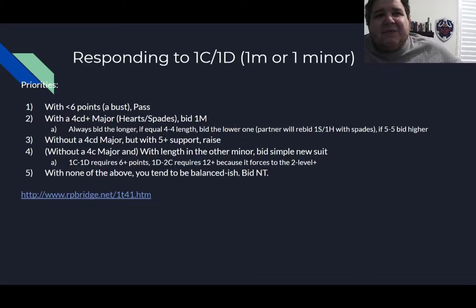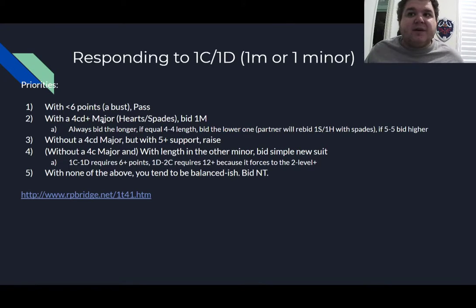If you can't raise partner and don't have a four-card suit of your own to introduce, you tend to bid one no-trump. This tends to show a pretty balanced hand without four hearts and without five-card support for partner. The one exception is over one diamond — you might actually have five or six clubs on a rare occasion because you didn't have the requisite points to bid two clubs. But a lot of the time you'll be near a balanced shape because we've taken out so many other hand types with these other priorities.